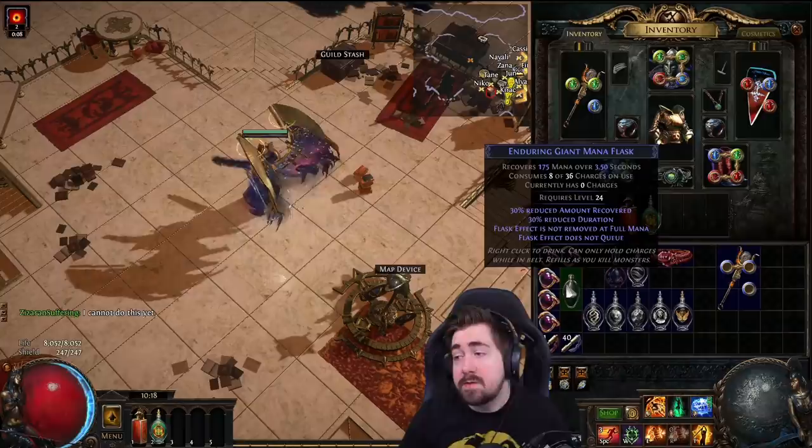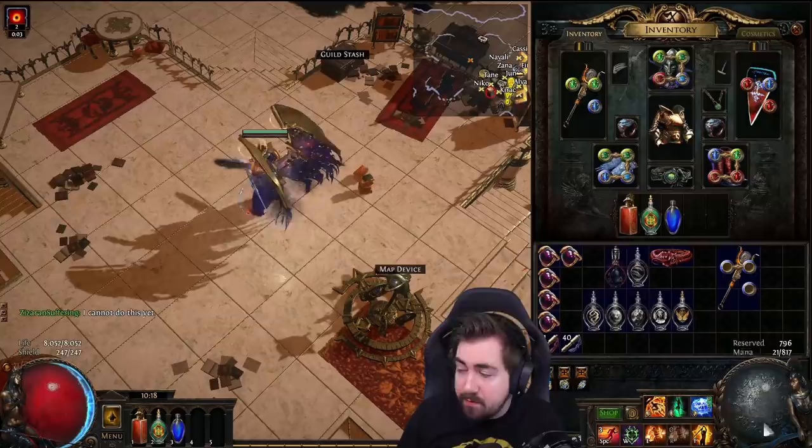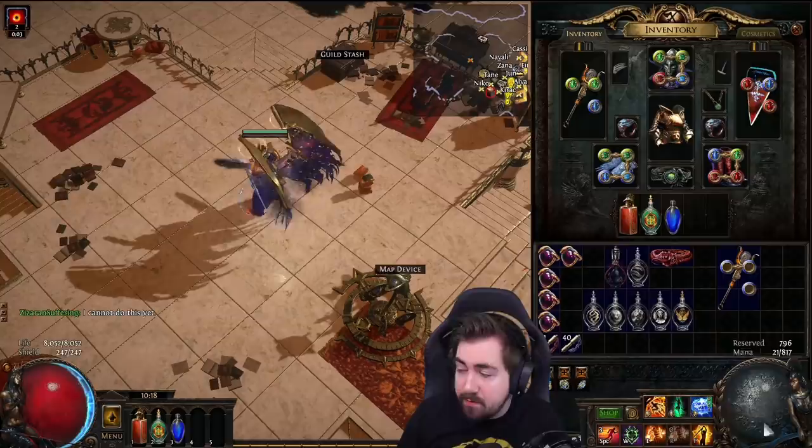Another thing I almost forgot: the enduring mana flask is very, very good. If you roll it as enduring, even though you're full mana, it'll still work — that'll help you never run out of mana. It's very important that if you're going to use a mana flask, you probably want it to be enduring.